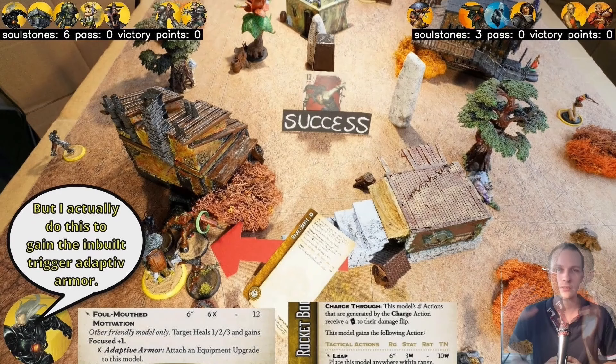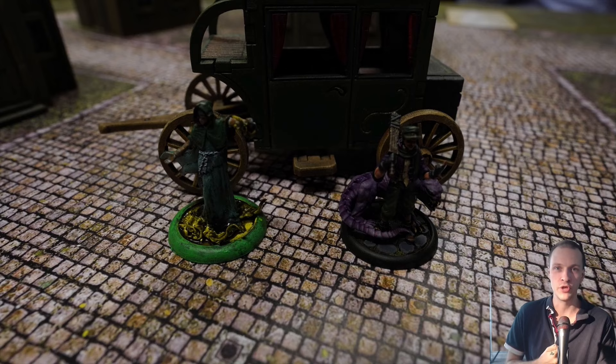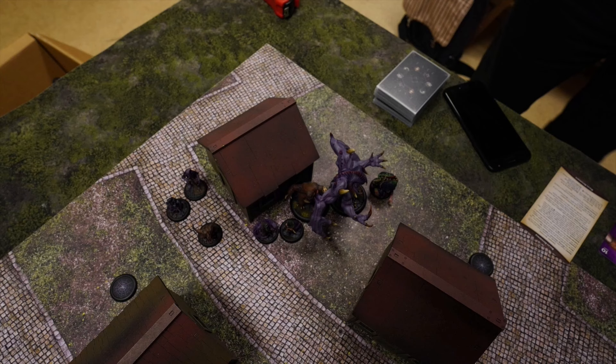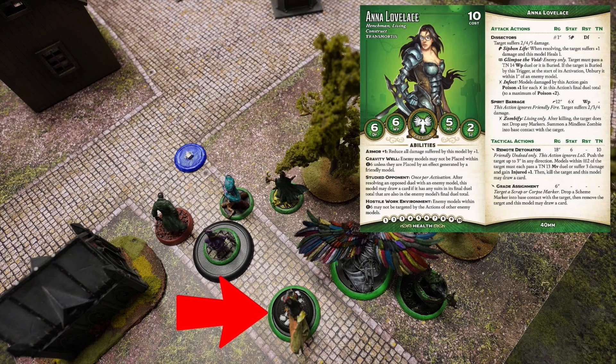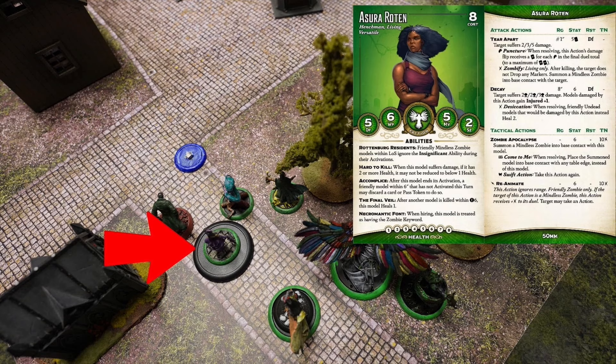Back to Reva versus the Dreamer. We're going for corner deployment with Carve a Path. You can see web tokens placed on the battlefield — those are the markers we're going to push forward. Reva is deployed with her crew: Anna Lovelace, who is a proxy on a 40mm base, and Azura Rotten, also on a 50mm base proxy.